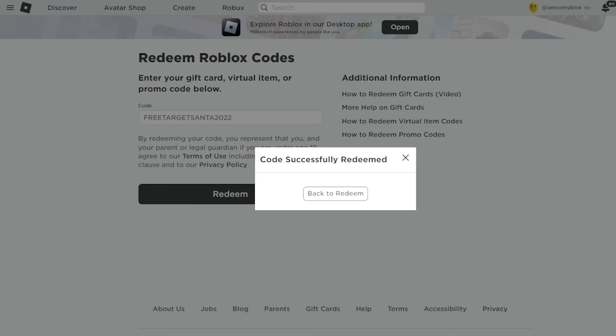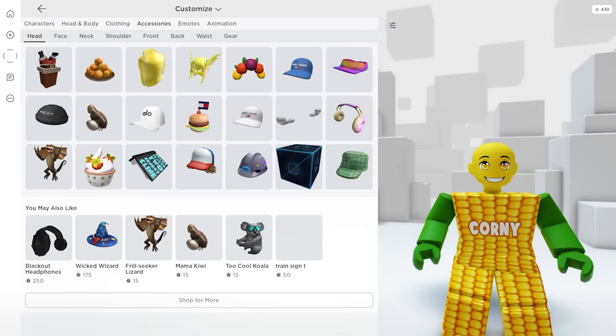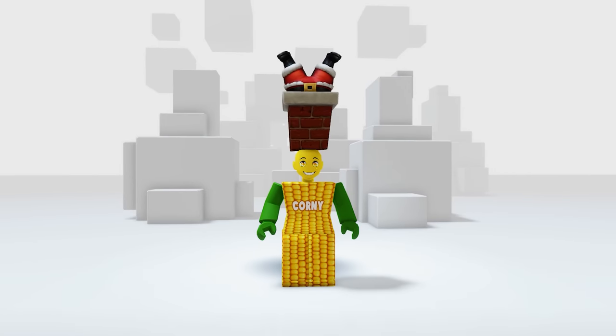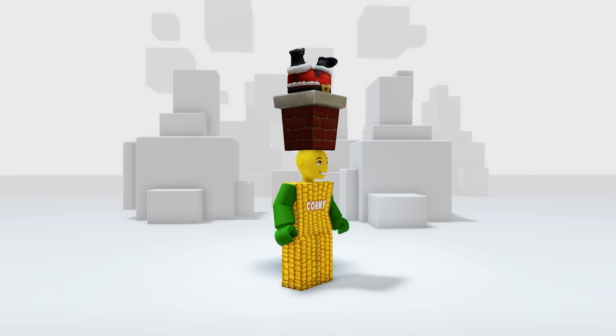By this time the item should be in your inventory. Let's go ahead and check it — in your accessories, then the hat. Here it is! This is so huge and perfect. It's beginning to look a lot like Christmas!